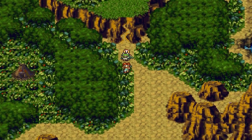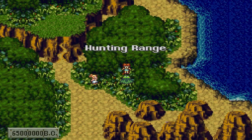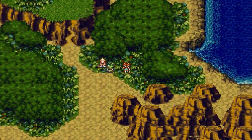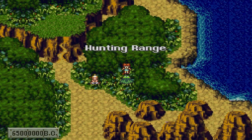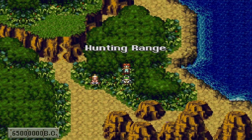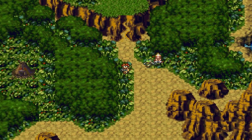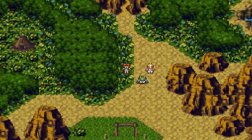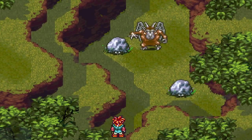We need to go to the Dactyl Nest and meet Ayla and apparently get some access to Dactyls so we can fly around 65 million BC. We also have the Hunting Range, which we're not going to go to just yet, but I'll explain what it's for. Basically, it's exactly what it sounds like — you go in, fight monsters, they give you Petals, Fangs, Flowers, and one more item I'm forgetting. That stuff gives you trading capabilities that can get you weapons, armor, and all that good stuff. For now, we're going to go to the Dactyl Nest.